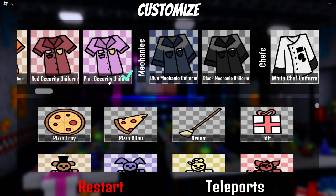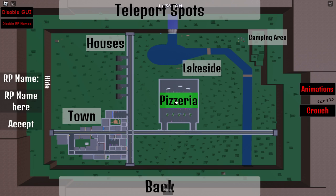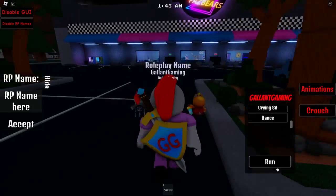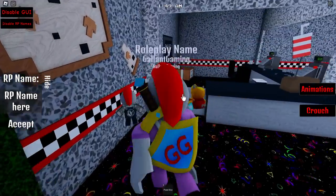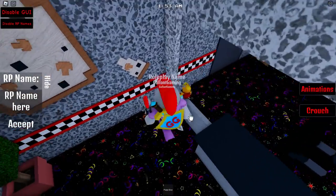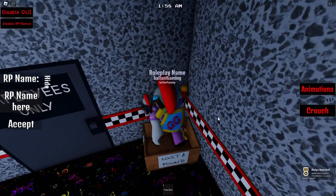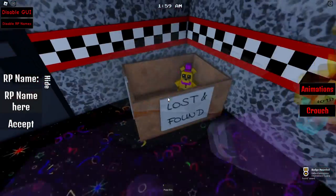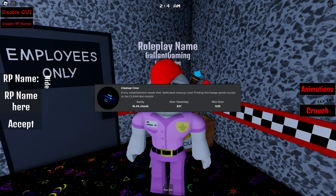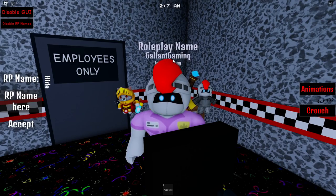Go ahead and pick whatever and spawn in. When you spawn in, you want to go to the pizzeria and go inside. Once inside, go behind the desk where the cashiers would sit, open that door, and the badge is right there. All you gotta do is jump in the Lost and Found box, touch the Fredbear plush, and the badge is yours.